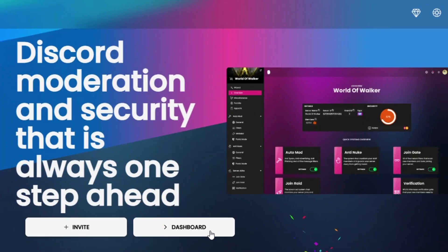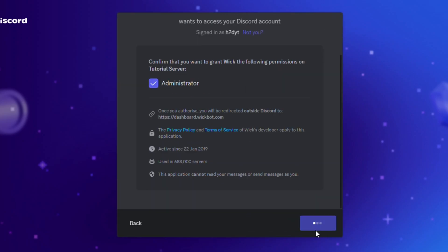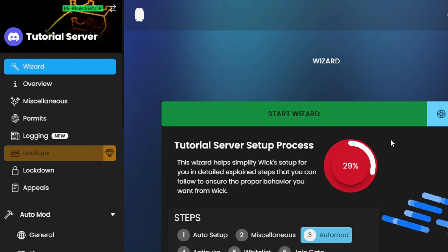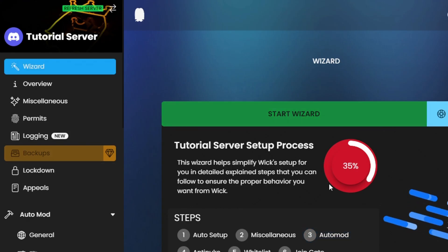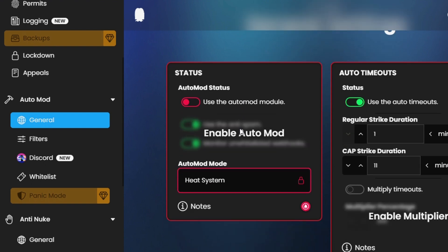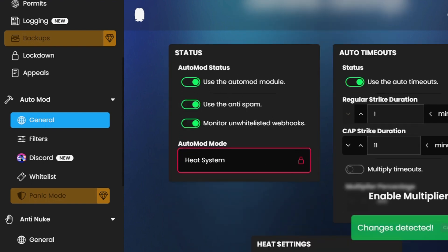You can add the bot to your server like this. After adding, you will be redirected to the dashboard. In this video, I will only be discussing the auto-moderation feature. The specialty of the auto-moderation system of this bot is that it runs on a heat system. You will understand what that is in a bit.